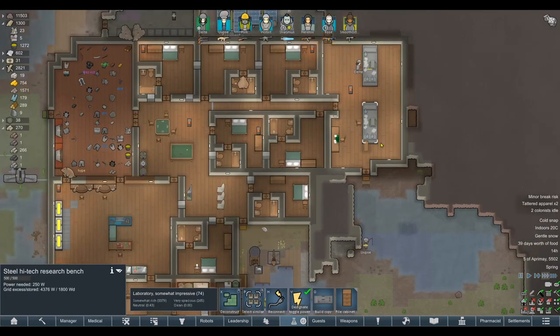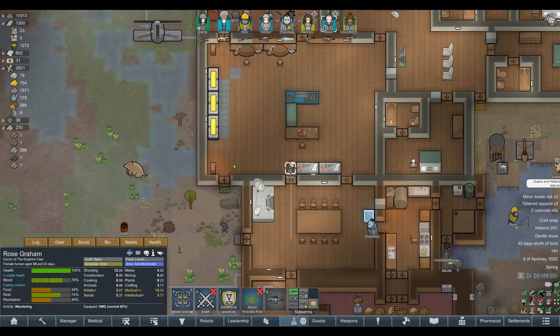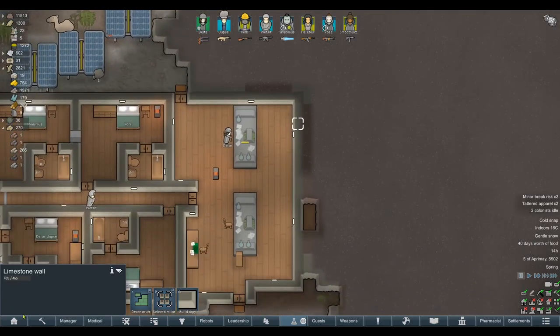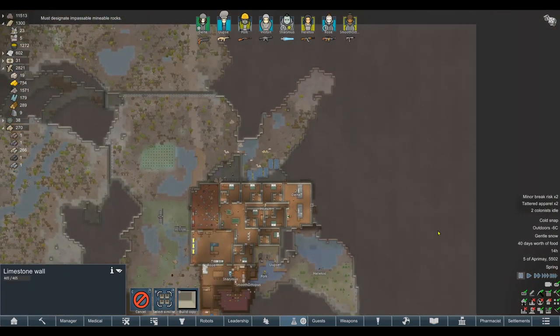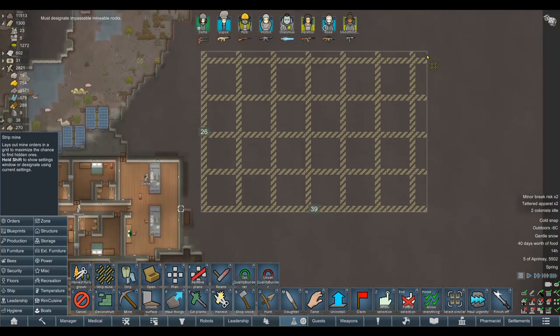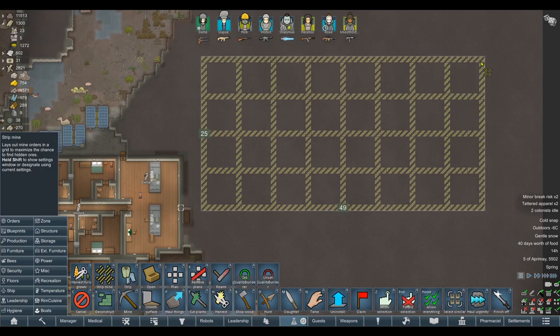Everything seems absolutely fine. If I've forgotten anything, please let me know and shout at me as soon as possible. We've got nothing to do right now — we genuinely have nothing to do. I think the obvious thing to do is expand the base and do a bit of strip mining towards the mountains. We've got to be careful we don't accidentally invite the bug apocalypse into our base like last series.